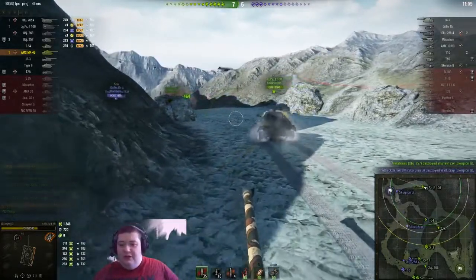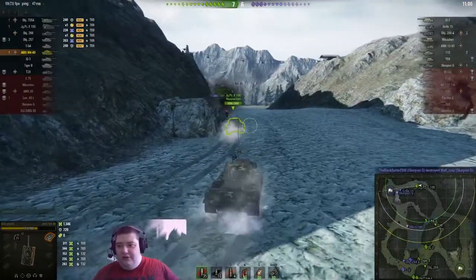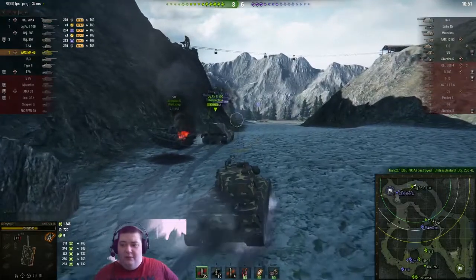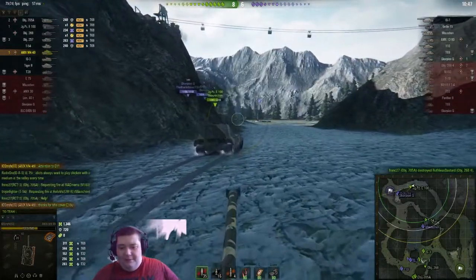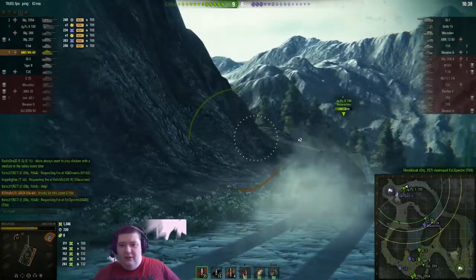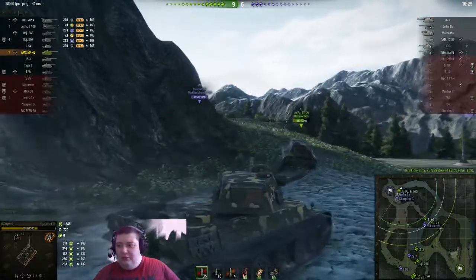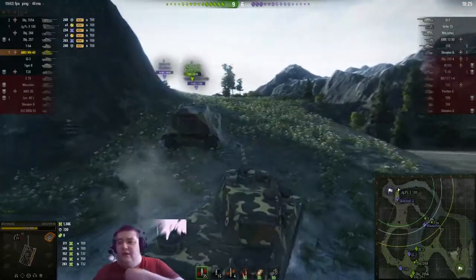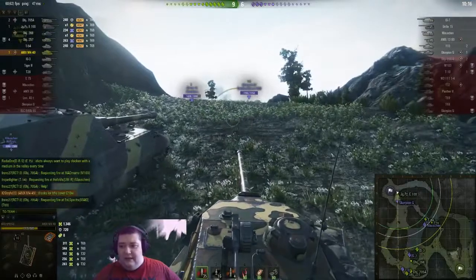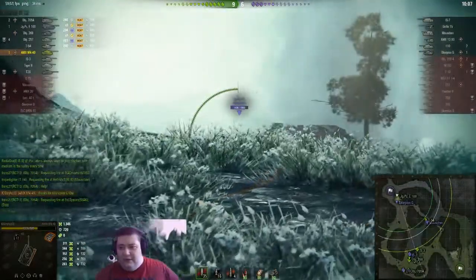The Grille has fallen back with the Scorpion G, and combined damage takes out our Scorpion G fairly quickly. When our Yagdzilla gets here, he should be reloaded and able to put in a nice HE shell — though I doubt he's got HE loaded since we didn't know they were here before we pushed around this corner. Our team seems to have won the south somehow, and now there are only two guys dealing with a Mini-Mouse in the middle while we deal with the Grille and Scorpion G here. The Grille is really the one up in the air — if it gets overly aggressive, our Yagdzilla could have some problems.